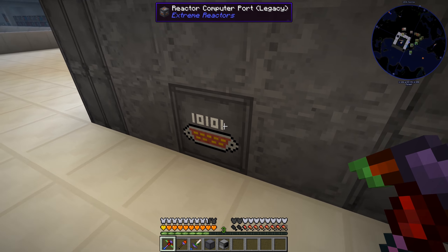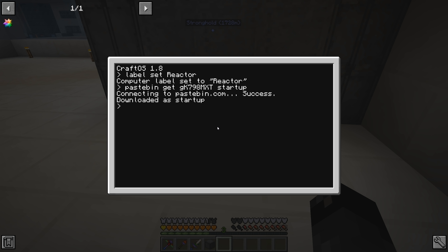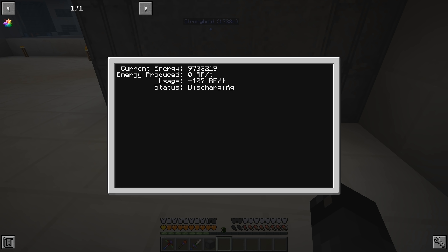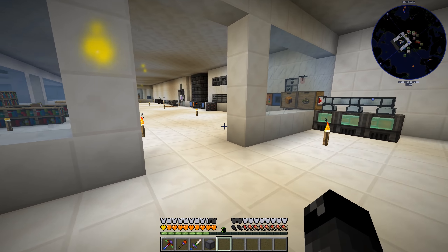By the way, the computer does have to have a reactor computer port in order to operate. I never named this computer, so breaking it and sending it back deleted the info. We have to do 'label set reactor'. Now I have to do the pastebin get again: 'pastebin get gk798mxt startup'. Now that startup is set - if I break the computer and place it down it'll just be working, or do Control+R. It will always remember the program.